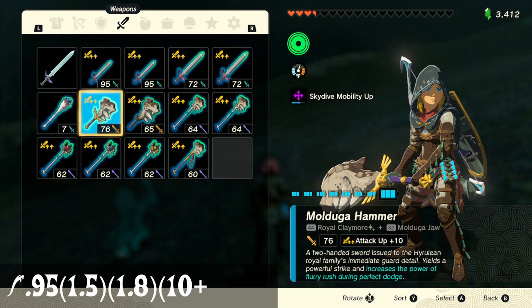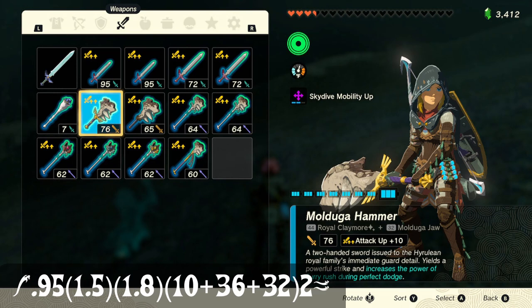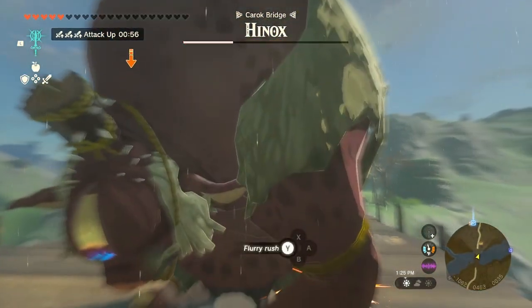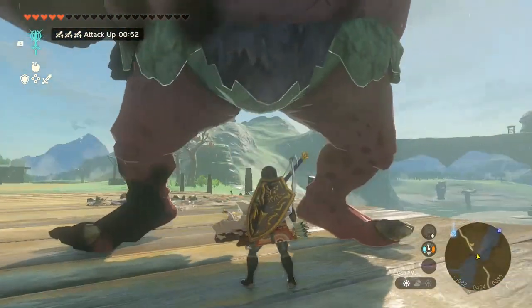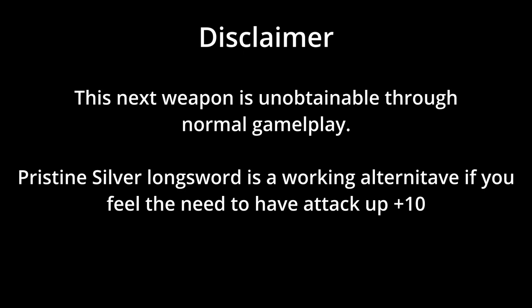This weapon is a pristine royal claymore with a Molduga Jaw fused to it. Royal weapons have the weapon ability Improved Flurry Rush, which makes the whole weapon do two times more damage during a flurry rush. We end up with a damage output of 443, absolutely destroying this Hinox. Unfortunately, not all enemies can be flurry rushed, so let's take a look at the next setup.